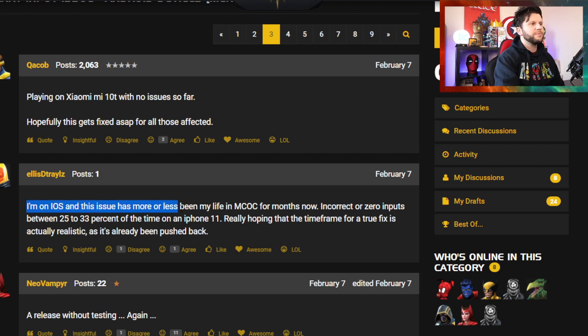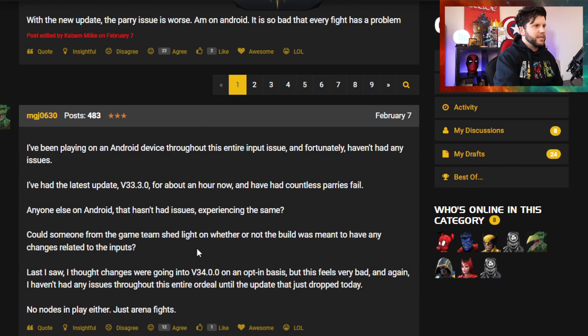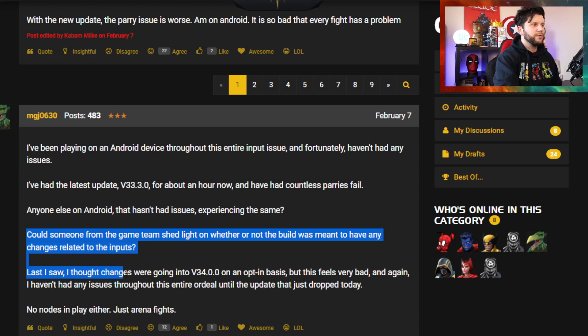A player was saying: yeah, I'm on iOS and this issue has more or less been my life in MCOC for months now. Incorrect or zero inputs between 25 to 33% of the time on iPhone 11. Really hope the time frame for the true fix is actually realistic, because it does need to be done. This was the one they said they wanted to test in a small pool in March and then deliver out in April. Another player is mentioning, asking: could someone from the game team shed light on whether or not the build was meant to have any changes related to inputs? Last I saw, I thought changes were going into version 34.0.0 on an opt-in basis, but this feels very bad. I haven't had any issues throughout the entire ordeal until the update that just dropped today.